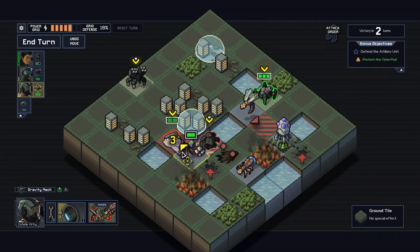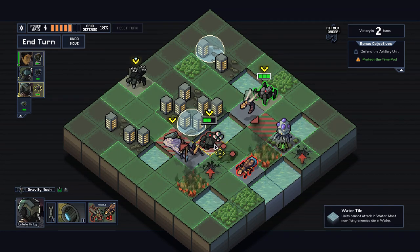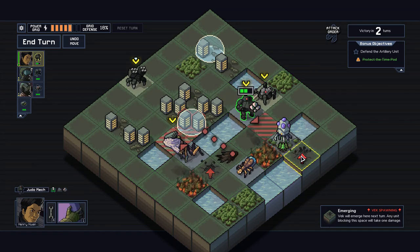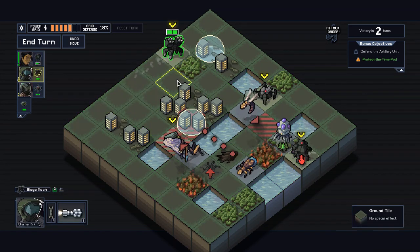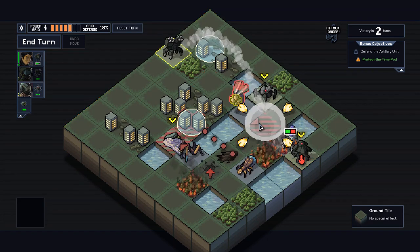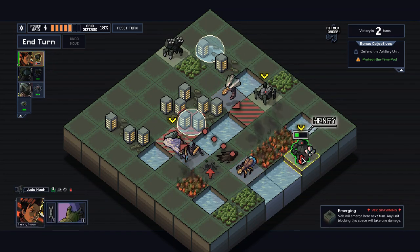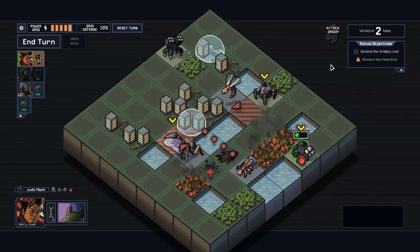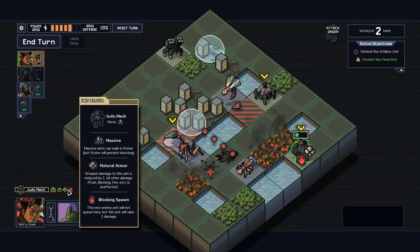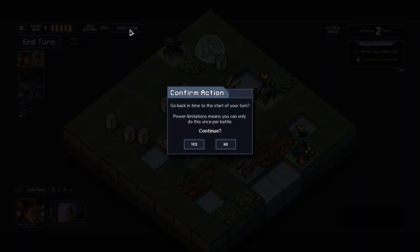So we'll move you here, use gravity to move them over, Steel Judoka will maybe block that spawn point. Let's block that spawn point and then artillery hits right there. Does the emerging Vek — are they gonna damage him? Does armor protect against that? Weapon damage — oh man, I think we have to lose Henry. So we're gonna have to reset that turn. I haven't seen that message before, that's kind of interesting.